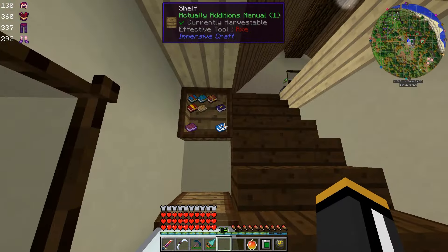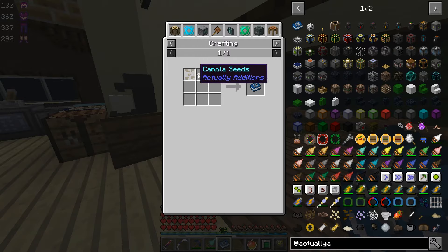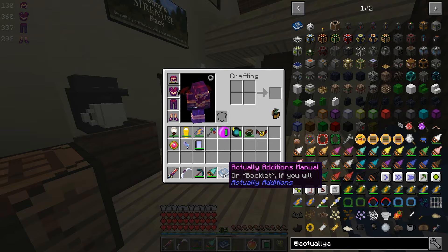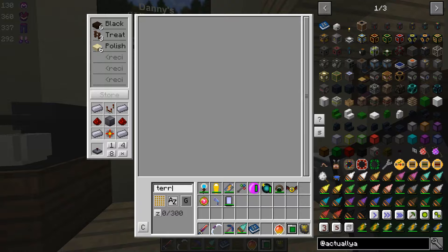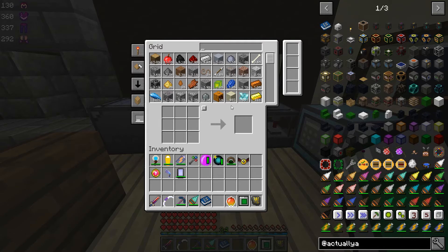The book is quite cheap — it's a canola seed and paper, so it's not a terribly difficult recipe. And if I remember correctly, it will appear in your inventory as soon as you craft something from Actually Additions. You will get the book — at least that used to be the case, it probably still is.